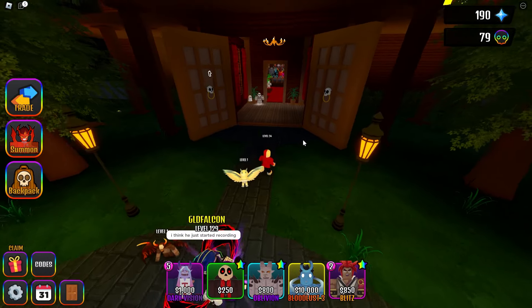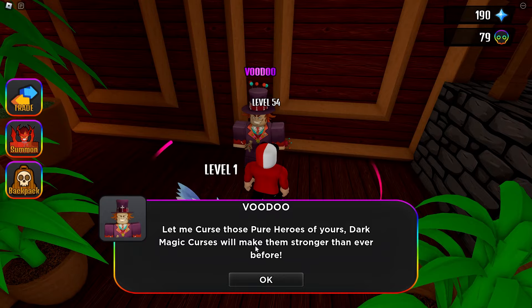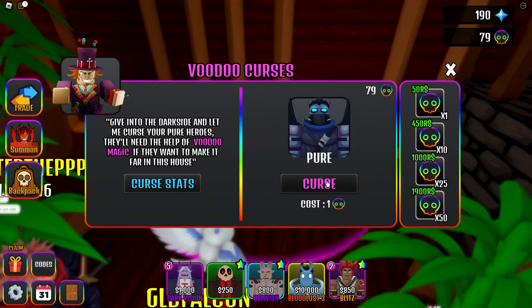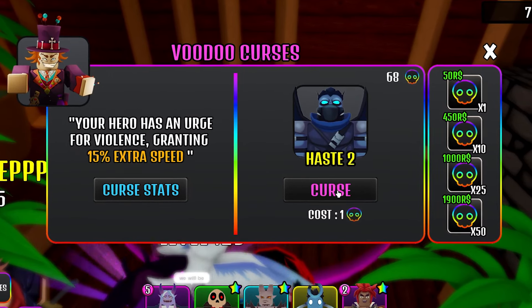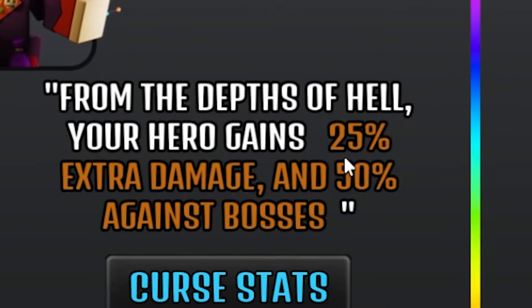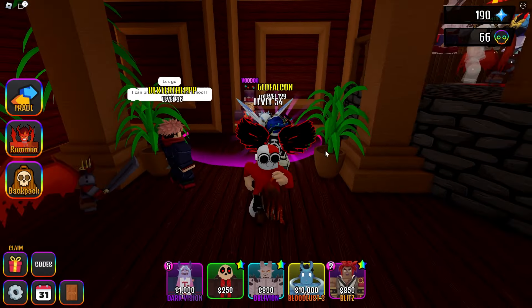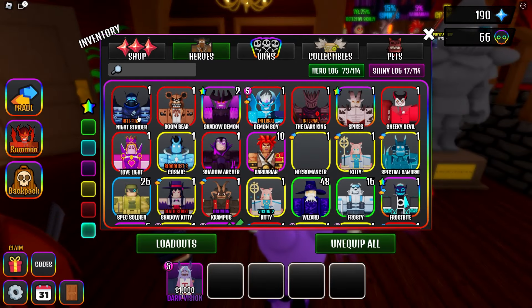I don't know what that means. But I do have a lot of curse tokens, so I am going to try and put a good curse on it — let me curse those pure heroes. There we go, Night Strider. Let's see what we can get on this thing. Dark Vision — no, I want something good, so I just keep skipping through. Hell Fury — 25% extra damage and 50% against bosses. I'm just going to keep Hell Fury on. It's part of the creature, unholy, so let's try and get unholy ones to use with it.